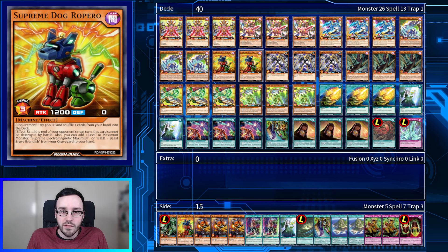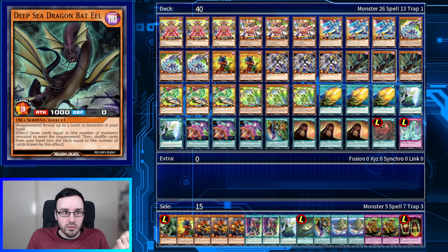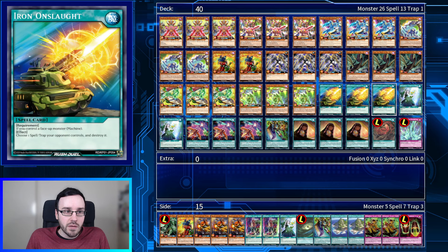For support, we have Reparo, who can get back some of our level 10 Maximums and some of our support cards from the graveyard. Crafter Jones is trying to filter through. We have Deep Sea Dragon Bat Eel, which is very good to draw a bunch of cards and then put cards back in based on the number of level 10s in our hand. We've got our Spell Trap Hate and Iron Onslaught.